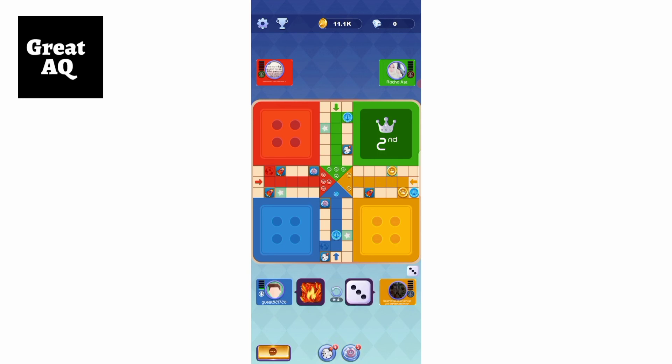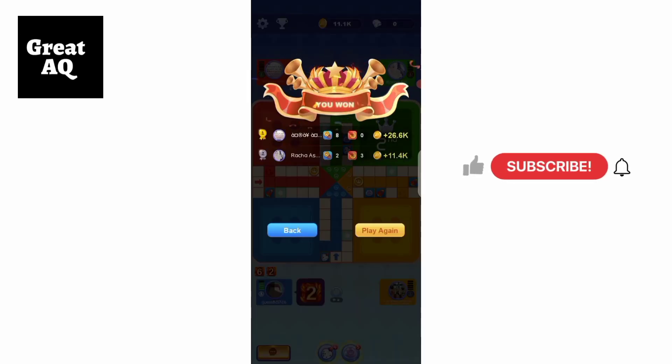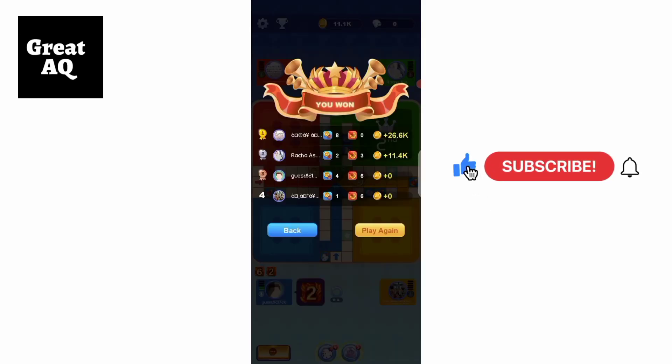Another reason I lost ground is that I couldn't use the power-ups I had saved. Due to my low level and being new, I didn't know how to use them — that was a major reason I struggled. I didn't want to finish last, at least third if not second. And yes, I was finally able to get third position!